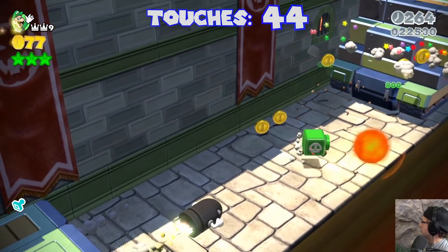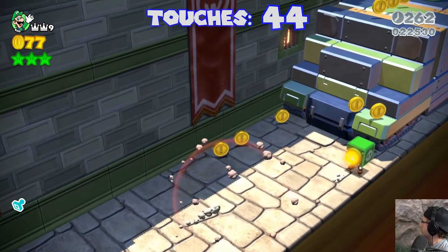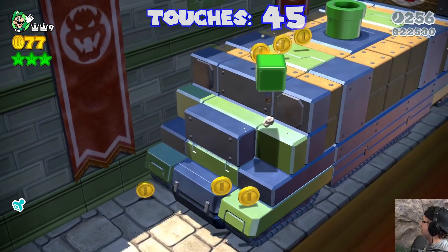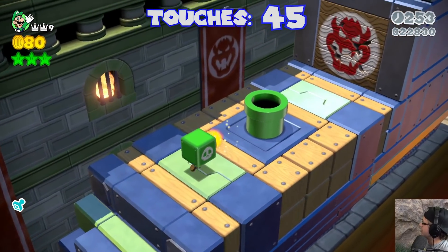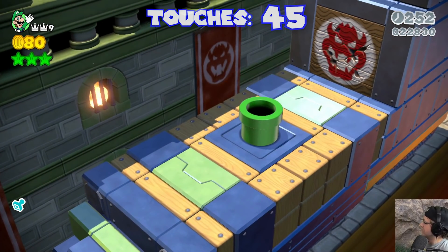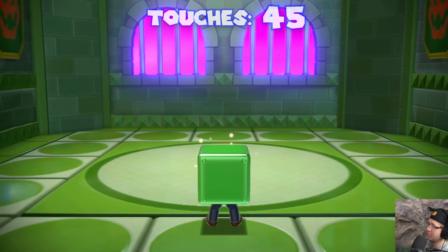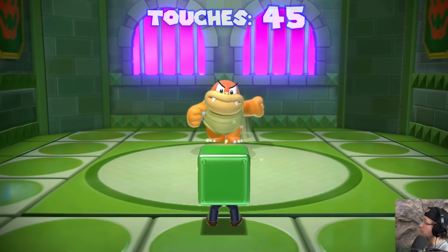What even are these enemies called? I don't remember. Oh wait, I need to do a crouch jump. God damn it. This is so much harder than I thought it was going to be. Oh thank God — the stage is not blue. I feel like some of these arenas are going to be blue. There is none on Boom Boom.